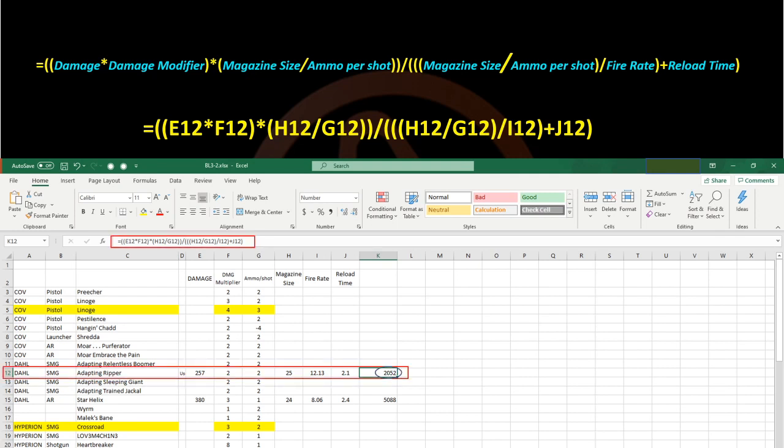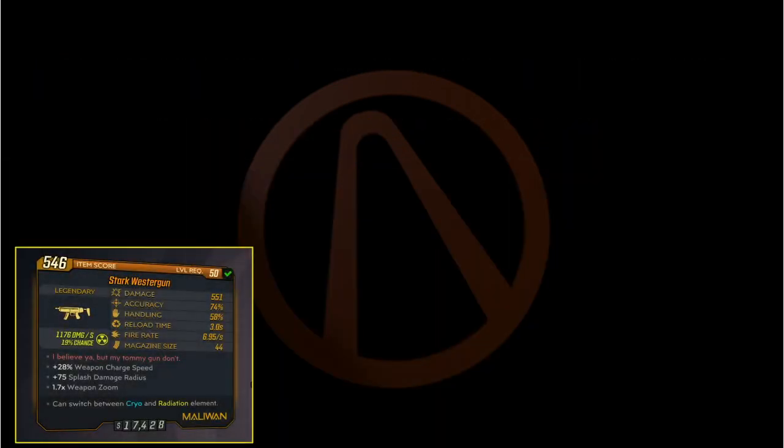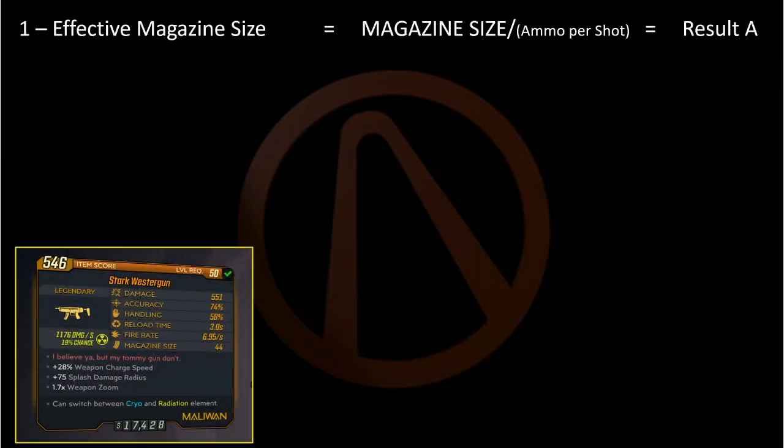Those of you who know how to work on a spreadsheet will understand that. So, to break this down into five simpler steps: Step one, you want to calculate the effective magazine size, or EMS. This is only really an issue if the gun consumes more than one ammo per shot. If not, you're just dividing the magazine size by one, which gives you the listed magazine size. This is result A.